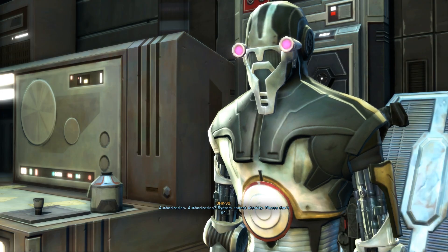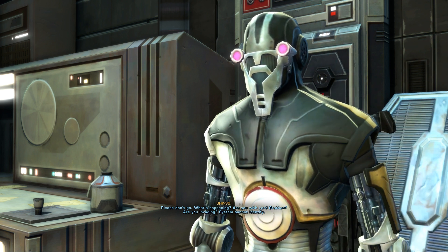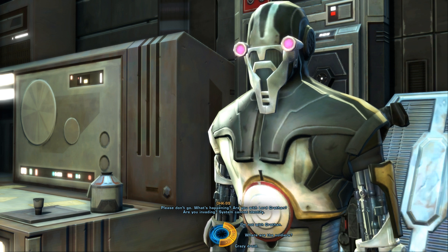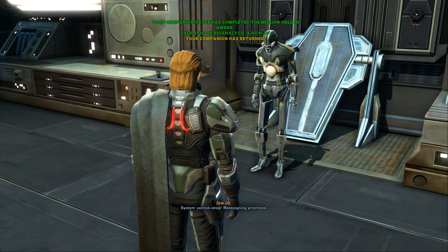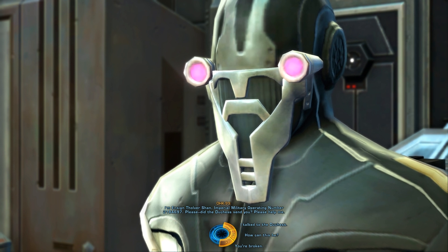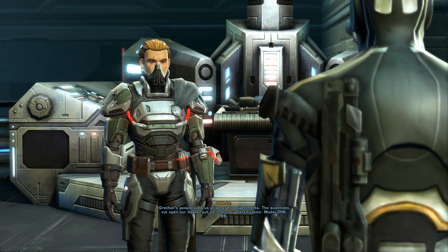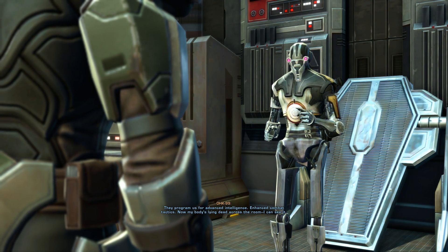Inside we find something unexpected - not a turret. A droid announces it cannot identify us and asks if we're with Lord Gratham or invading. We tell it Lord Gratham is our enemy. The droid begins reassigning priorities, giving its operating number 2188697, and asks if the Duchess sent us. It turns out this is a person - Gratham's people took prisoners for experiments. Scientists put them in droids - model OHK99 - programming them for advanced intelligence and enhanced combat tactics. Now the person's original body is lying dead across the room and they can see it.